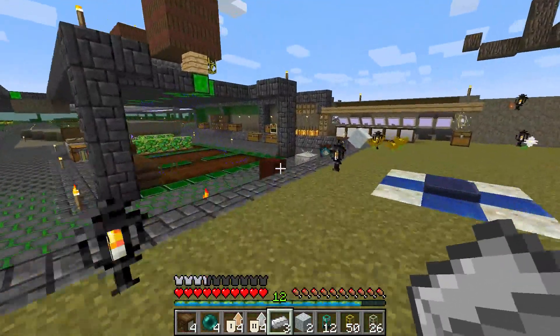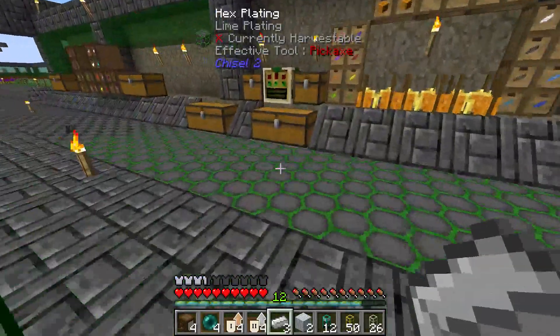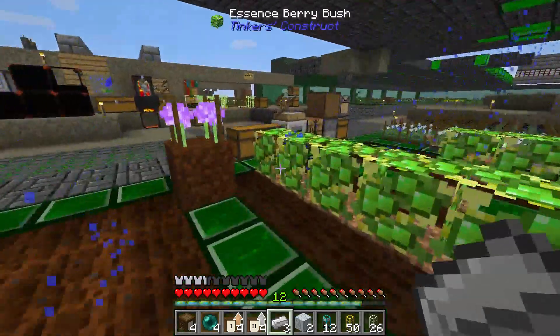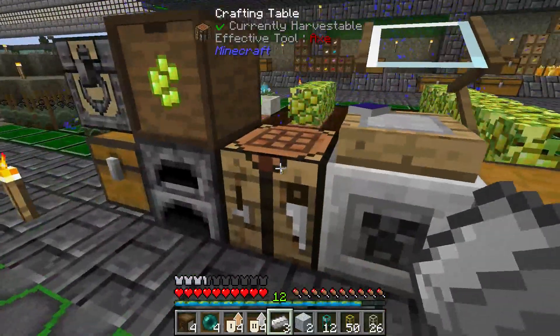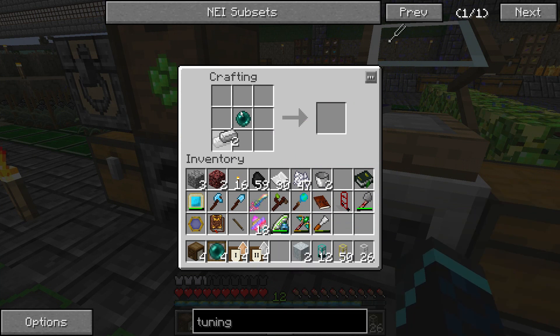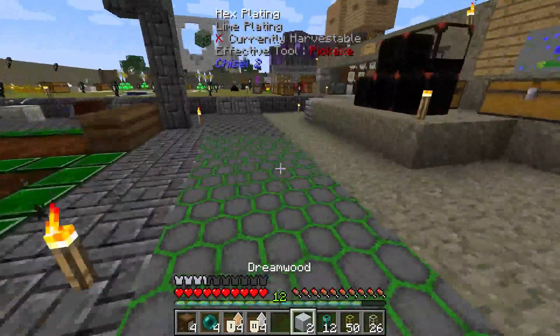We're going to do something that I've been saying I'm going to do for a while now. And if you can take a look at my inventory, you might be able to guess. We are going to be working on the first parts of a storage system. Primarily, we are working on just coal for now. And we'll need a Beast Base Tuning Fork.